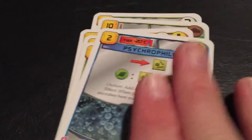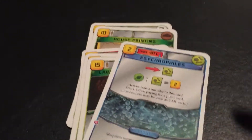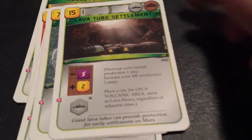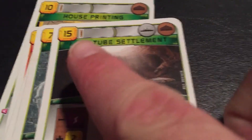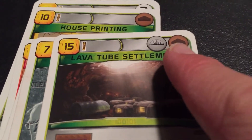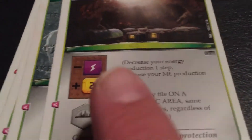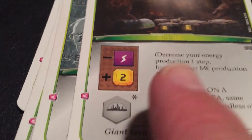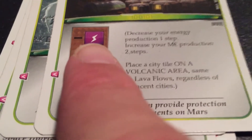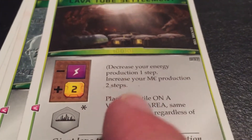A lot of cards can get pretty expensive — there are definitely cards that cost like $30 or $26. But one thing I like about this expansion is they're all relatively cheap; in fact, all of these are under $20, which is really cool. Then we have the Lava Tube Settlement. This costs $15, and you can also use steel as part or all of the payment instead of credits. This one will decrease your energy production one step, and if your energy production is at zero, you can't play this card.